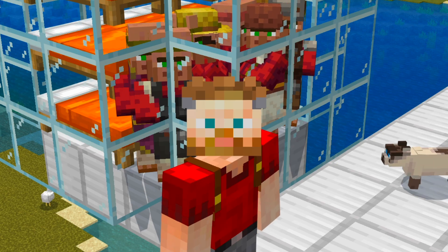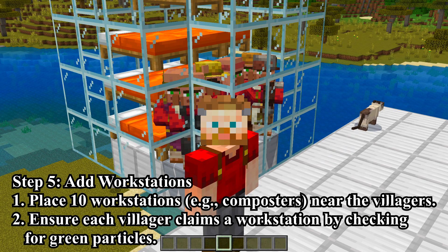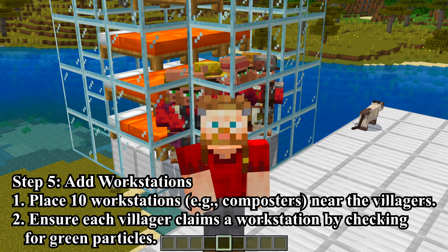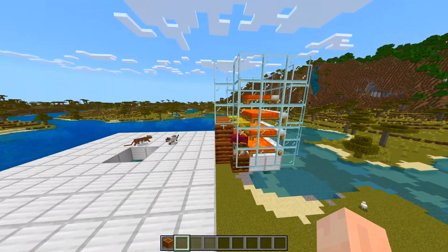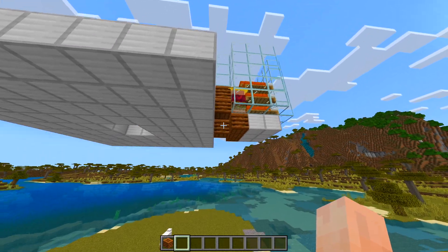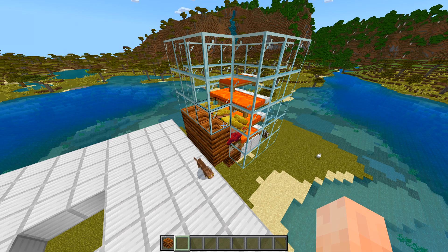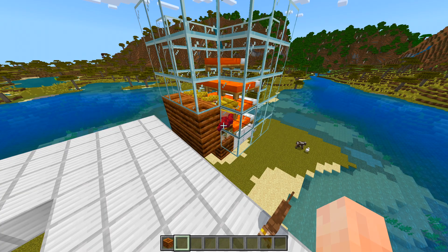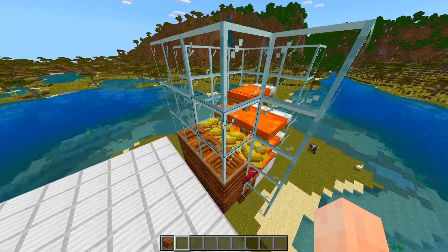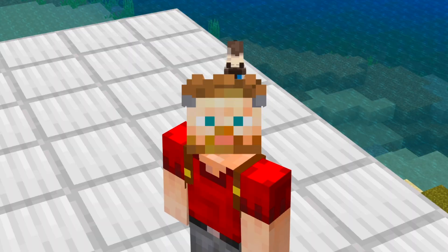Step 5: Add workstations. Place 10 workstations, e.g. composters, near the villagers. Ensure each villager claims a workstation by checking for green particles. Ten workstations placed — 6, 3, and a 4th makes 10, check. I've placed them very near the villagers, which isn't wrong. There are definitely green particles, and all of these villagers have now turned into farmers, which is correct.